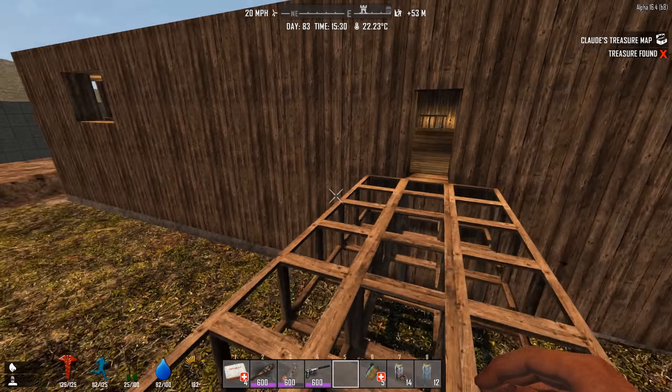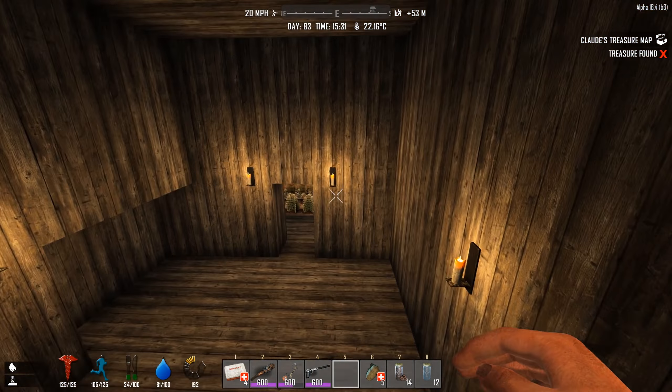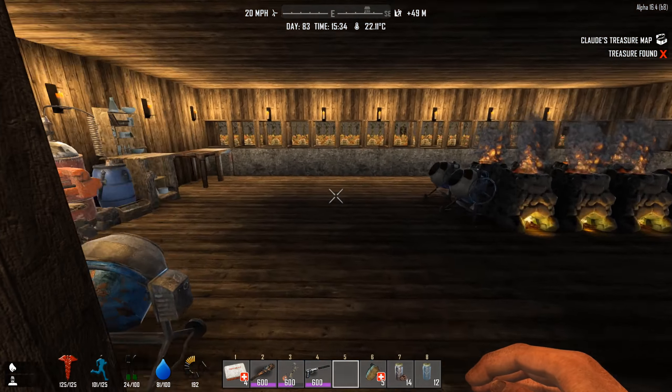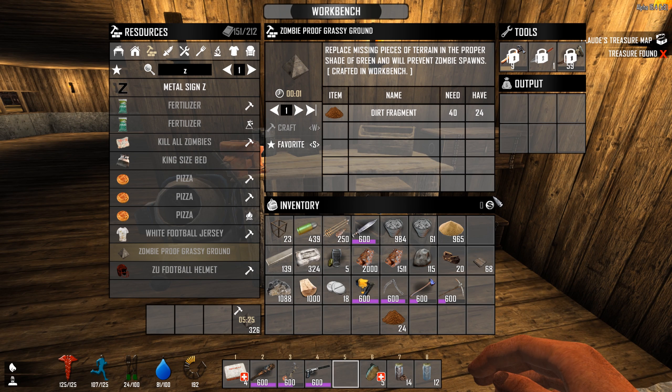So I guess we zombie proofed pretty much as much as we're going to be able to today. I'm going to work on it still tonight to try and get as much of it done as possible. I'm also going to look into getting some of this farming done if it's ready - hopefully it will be. I should probably turn all of this into that.